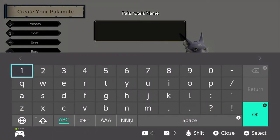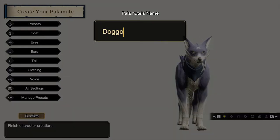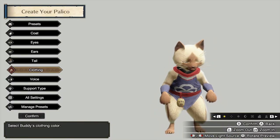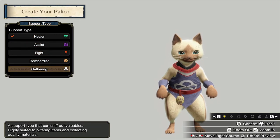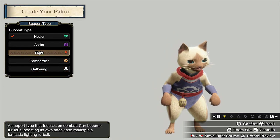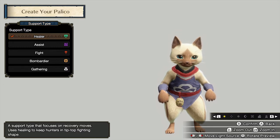While creating your palimut, it is all cosmetic so you don't have to worry about a thing. But there's something I'd like to tell you about your palico, especially when you choose its support type. There are five support types: healer, assist, fighter, bombardier, and gatherer. Each of these support types are unique, and depending upon what you choose, your palico will work very differently in the game.